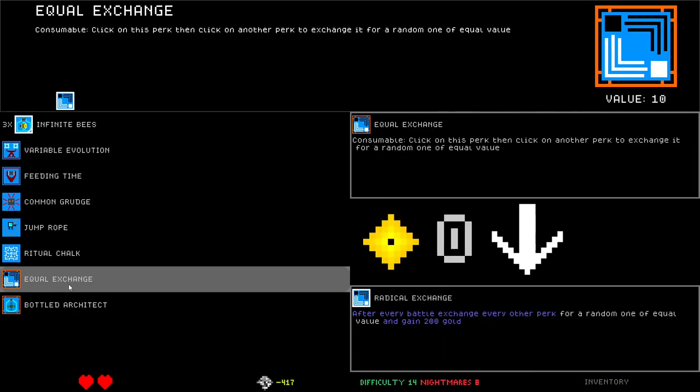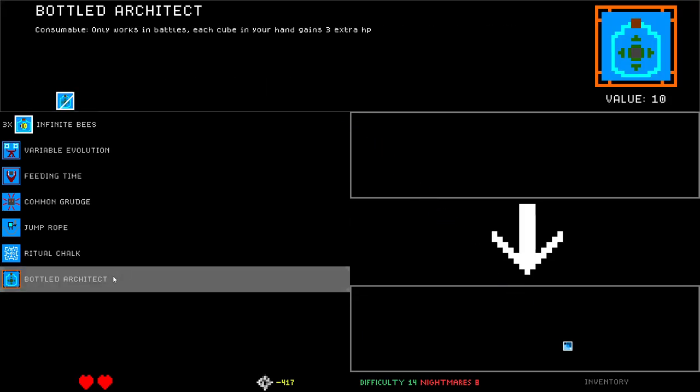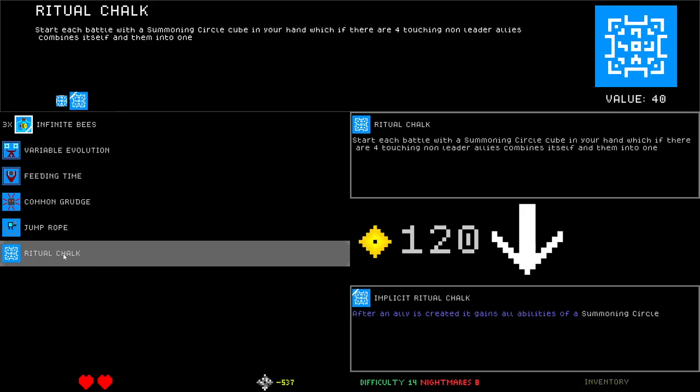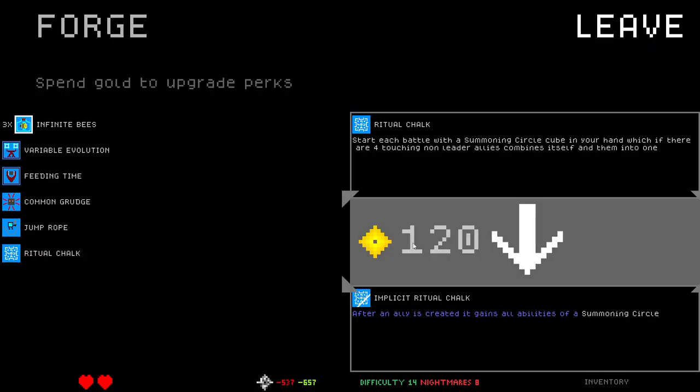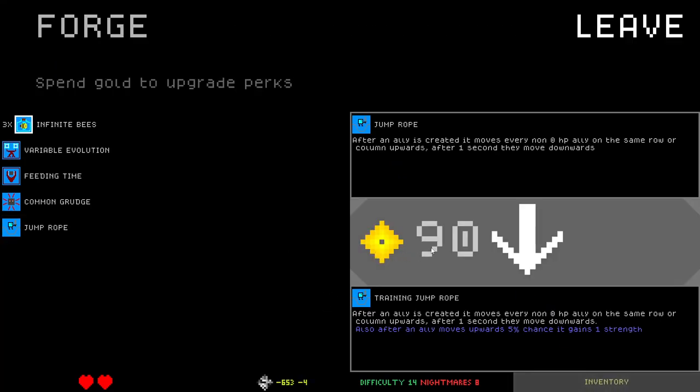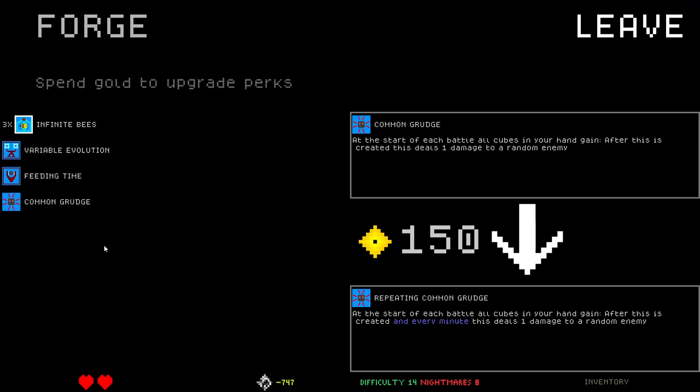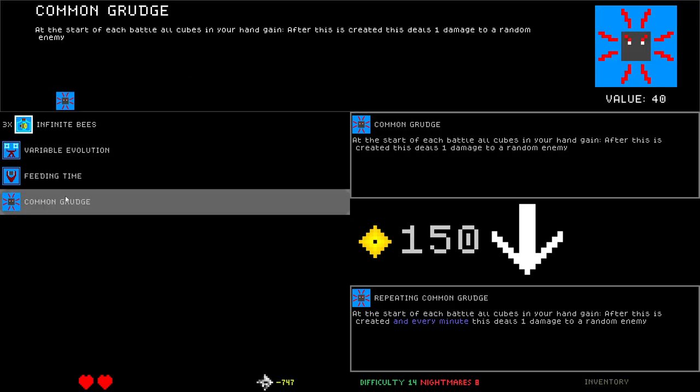Oh god, this one is stupid — let's go stupid! So I'm in debt, I admit that I am in debt. After an ally is created, it gains all abilities of a summoning circle. Jump rope. Common grudge. Okay, I'm not 1600 in debt yet. After this is created and every minute, this deals one damage to a random enemy.